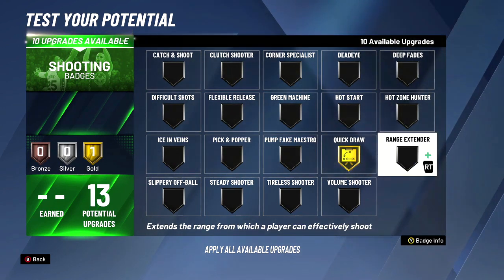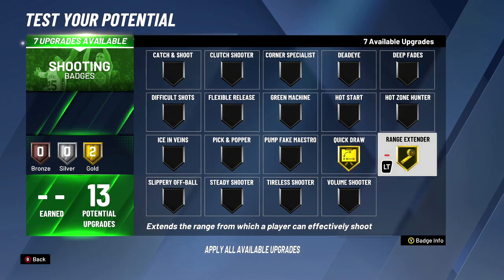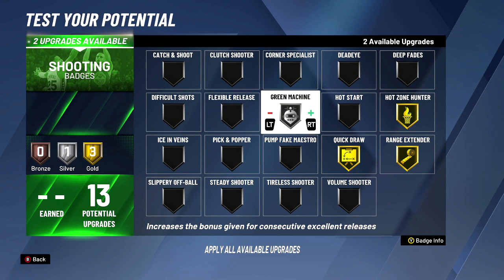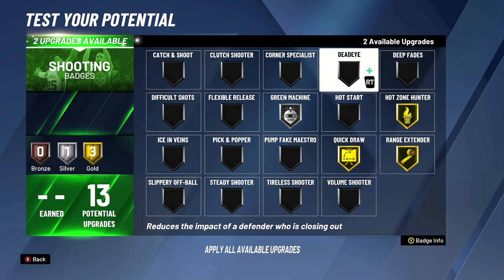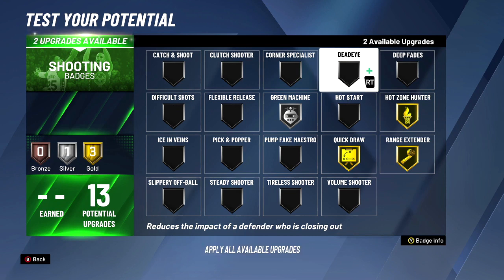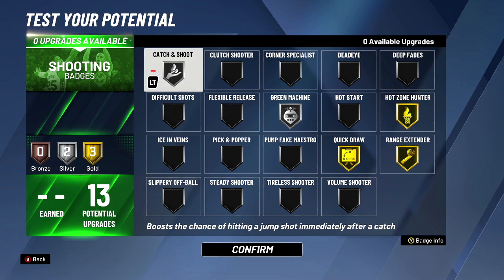We have two extra shooting badge slots. If we're icing with the belt, we need green machine — but we don't need to go over silver. If you have spare badges, go gold or hall of fame. You can also put dead eye, but as a slasher people aren't going to be playing up on you like crazy, so you're better off putting on catch and shoot or volume shooter.